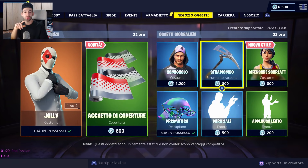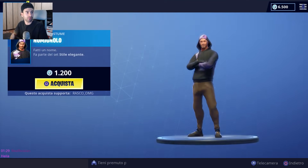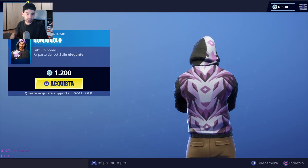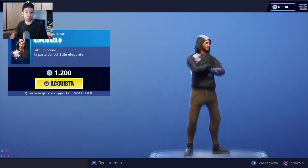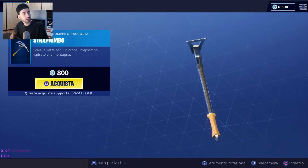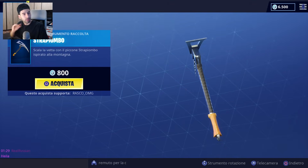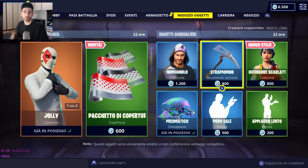Ci spostiamo ora negli oggetti giornalieri. Vi ricordo di lasciare un bel like e di iscrivervi al canale attivando la campanellina delle notifiche. Abbiamo No Mignolo, una skin che non mi è mai piaciuta: anche se la felpa da dietro sembra un leone, non ci spenderei 1200 V-Bucks. Poi abbiamo Strapiombo, piccone da 800 V-Bucks — il suono è bello e croccante, ma non mi incuriosisce tantissimo.